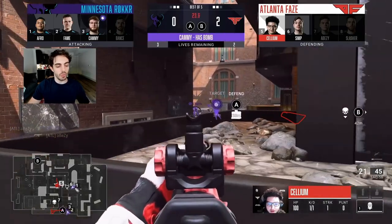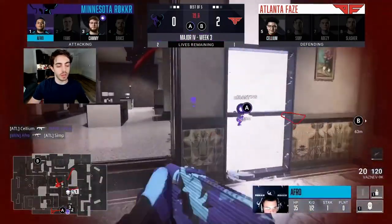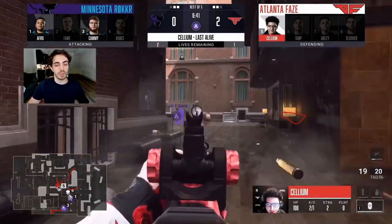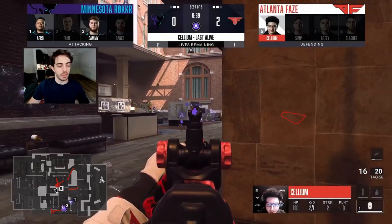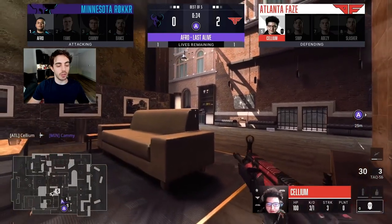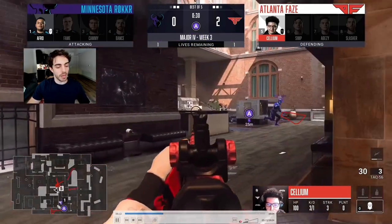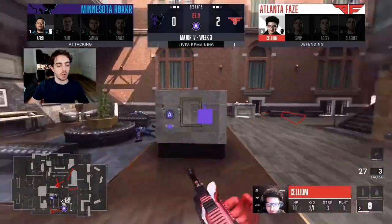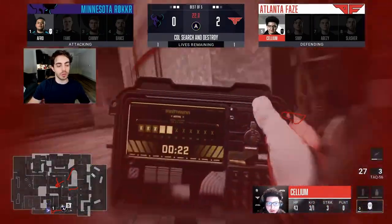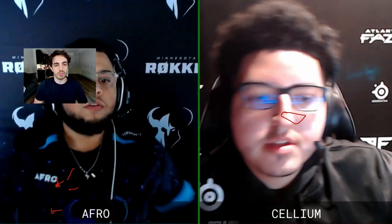Afro decides to go main instead of dubs to see if anyone pushes through. He gets one kill, making it a 1v2. Cell rips through a wallbang and it becomes a 1v1. Afro plays patiently and tries to cross the bed — if he can cross it's a near-guaranteed round win because there are just too many angles for the other person to watch. Cell tries to hop on the defuse but it's a lost cause.